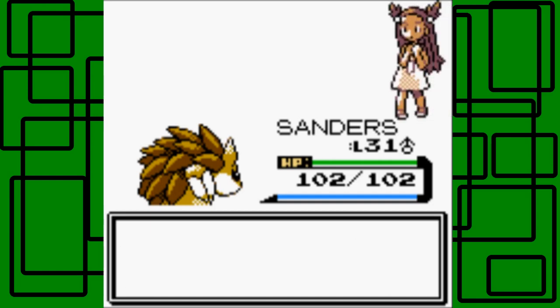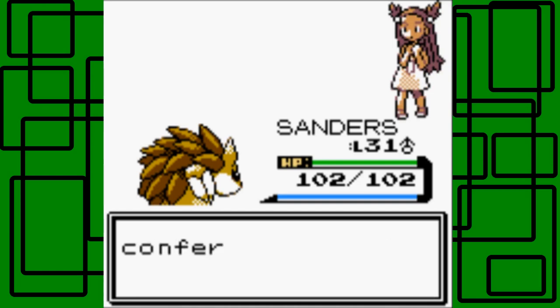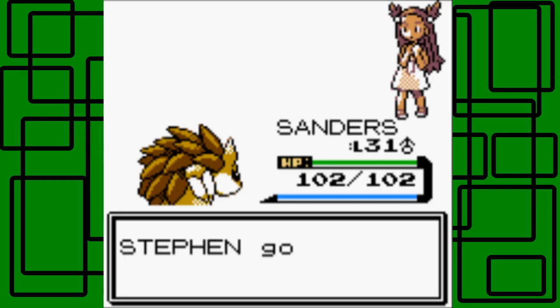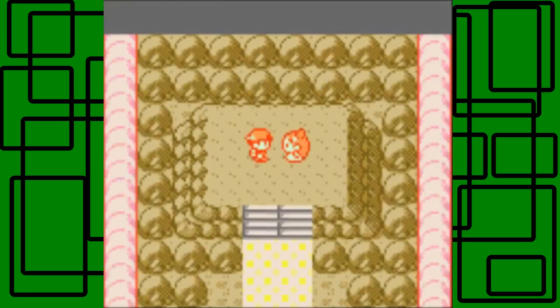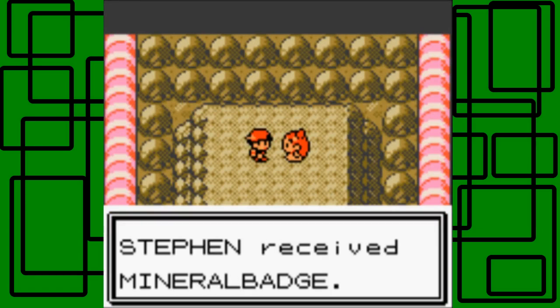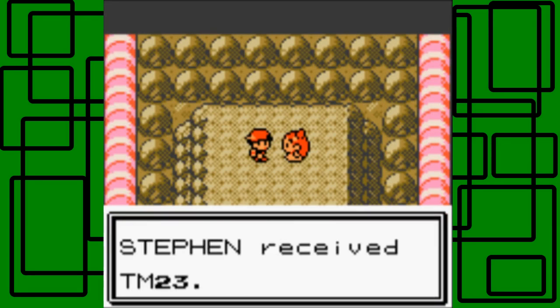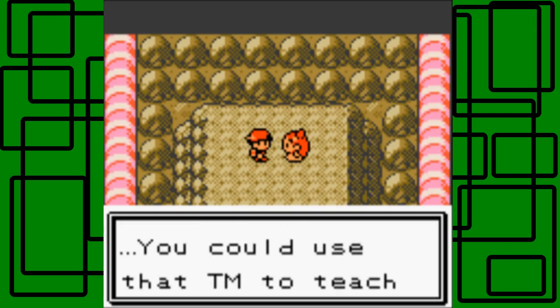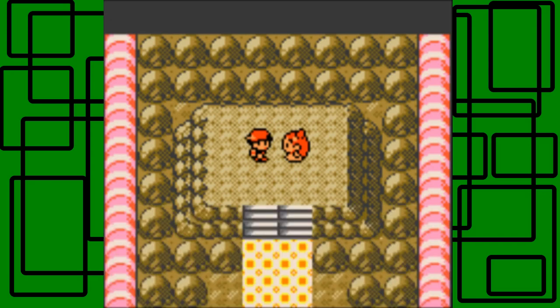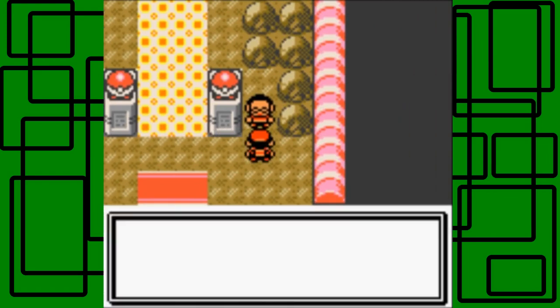Jasmine says: you're a better trainer than me in both skill and kindness. In accordance with the rules, I confer upon you this badge. Thanks for the 3,500 Poke dollars, Jasmine! We get the Mineral Badge from Jasmine - awesome! She also gives us TM23 which is Iron Tail, which I won't teach to any of my Pokemon because it has such bad accuracy. That was a close encounter of an unknown kind! Olivine City Gym Leader Jasmine - winning trainer: Steepen!